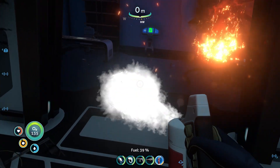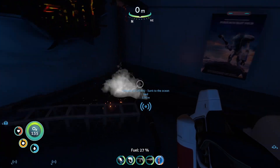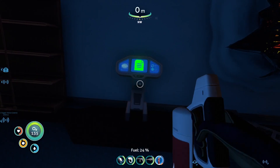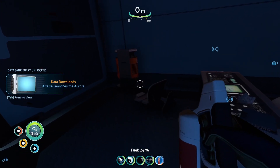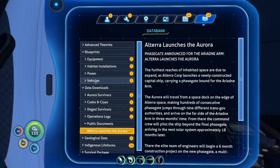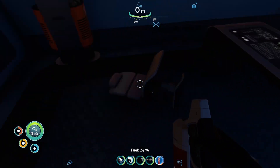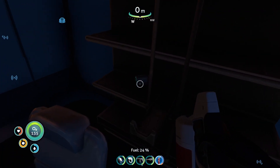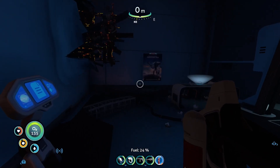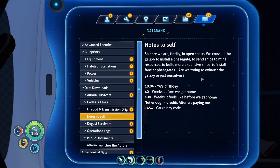That's some hot stuff — one little layer came back. Let's get rid of that stupid fire. Altera launches the Aurora — isn't that special? Nothing exciting there. Nothing to scan. Battery. Another PDA — Notes to Self. Now this one is important because it has the cargo bay code in it.